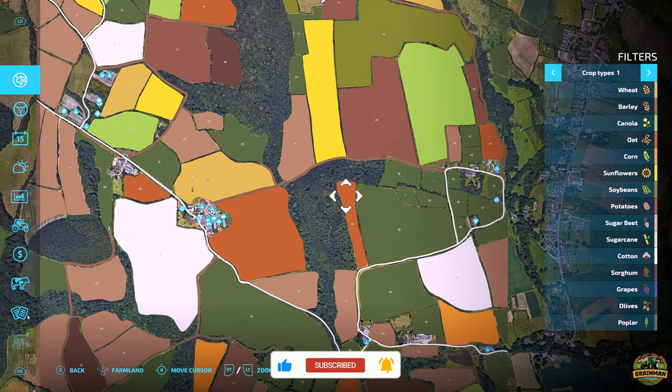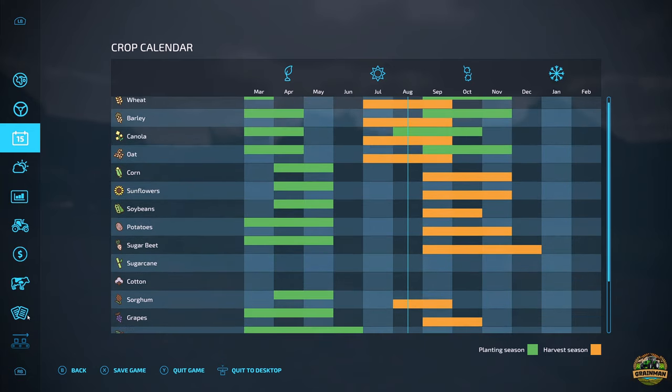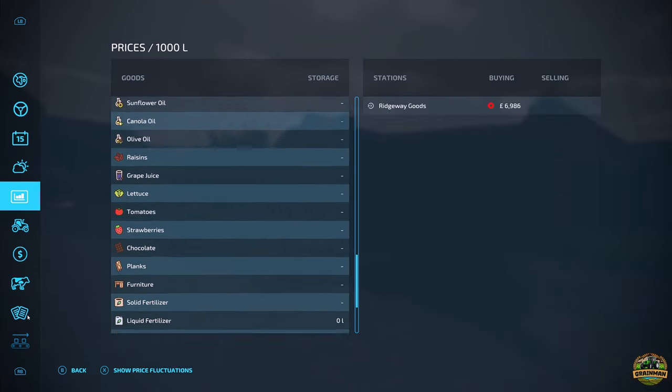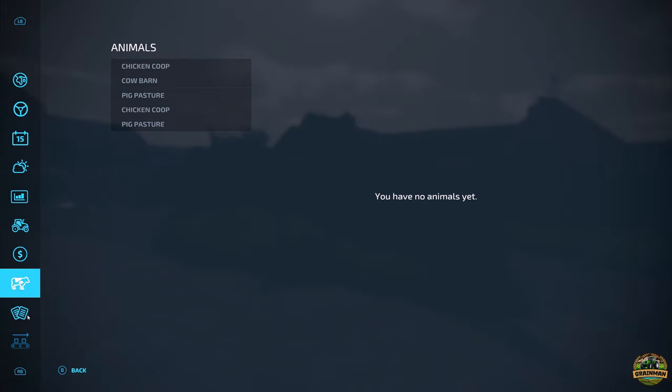Crop calendar wise, it does have a UK growth calendar. You can do spring wheat, barley and oats, and put canola in during spring as well. Wheat and barley can go in all the way up to November, which is about correct. Sugar cane and cotton have been disabled, though grapes are still on the map. No custom crops are present. Price-wise things are very healthy, mainly everything sells, and the map maker has taken into consideration people wanting to move goods on to different productions.